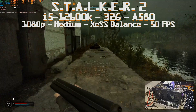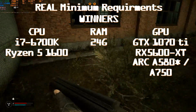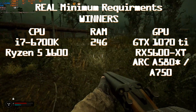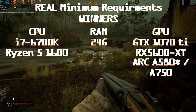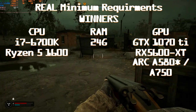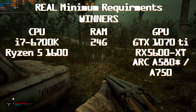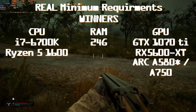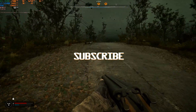Here are our real minimum requirements: For Intel CPU, the i7-6700k (one generation lower than previously stated). For AMD CPU, the Ryzen 5 1600 without the X. You definitely need 24GB of RAM, not 16GB. For GPU on Nvidia, the GTX 1070 Ti - the GTX 1070 can probably do the job but the Ti is a safer bet. For AMD, the RX 5600 XT. For Intel Arc, the A580 as long as you have PCIe Gen 4 with a compatible CPU - otherwise you'll need the A750 to compensate for the PCIe Gen 3 penalty. Thanks for watching - see you on the next one, and subscribe.